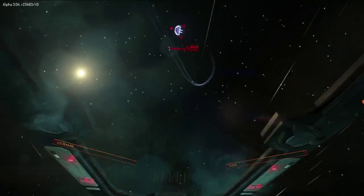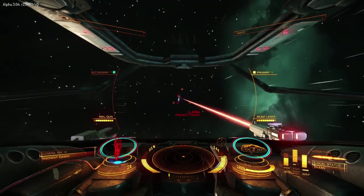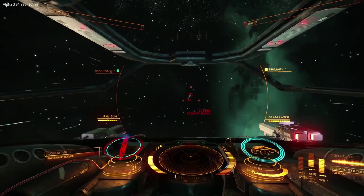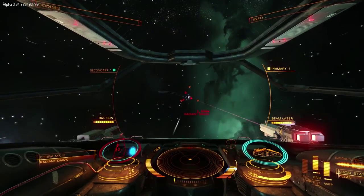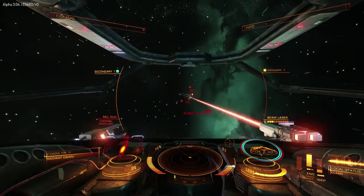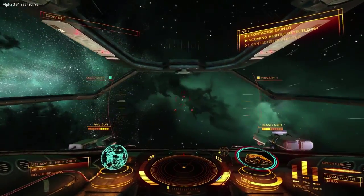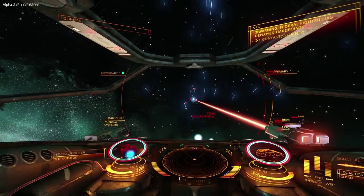You'll see we're flicking power between engines and weapons - power to engines to tighten your turns and make you turn quicker. This being a Cobra, it can outrun me quite easily so I'm having to chase it down. With beam weapons, the power trails off with range, so too far away I wouldn't really bother using a beam laser much beyond about two kilometres. They'll hit but won't do a massive amount of damage - try and get up close, around five hundred to a thousand metres.